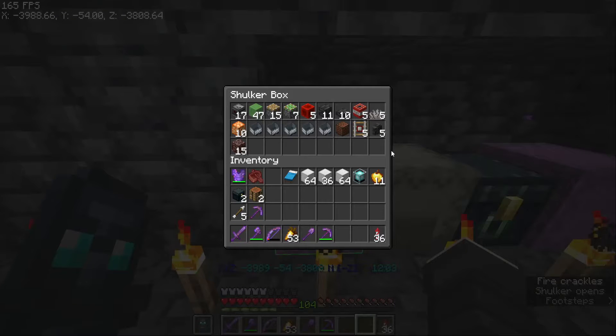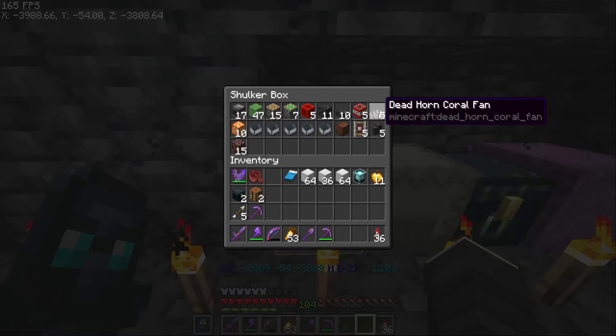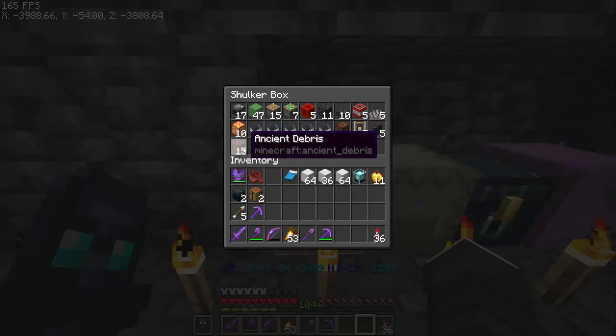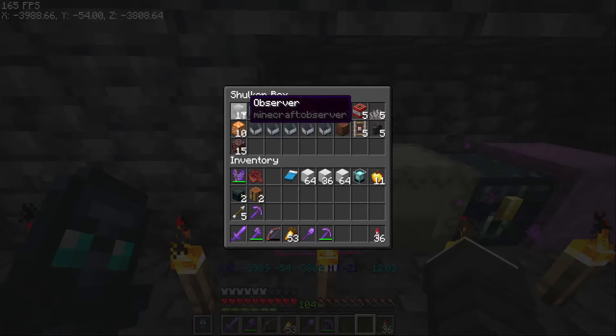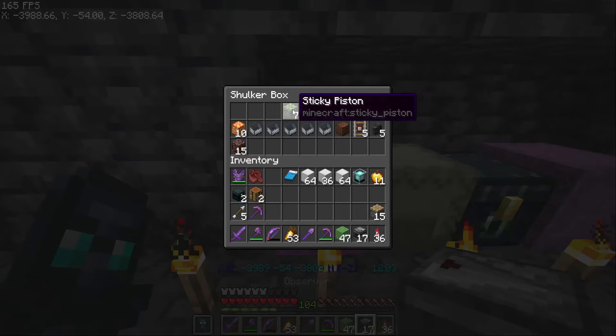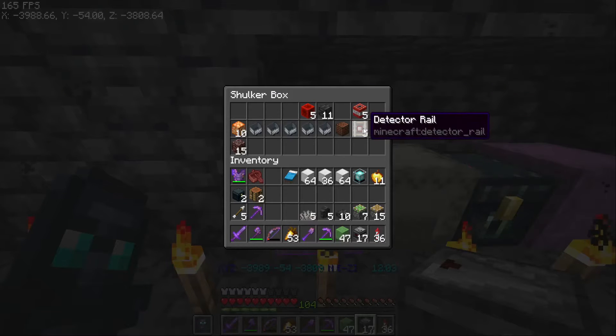To get started, here are the materials you need for a five-wide bore. You have observers, slime — probably the most important thing — dead coral fans, and debris, which are going to be harder to get but still not too hard. I'm going to grab some of these things and we'll get started right away.